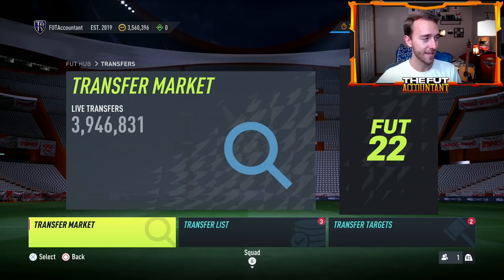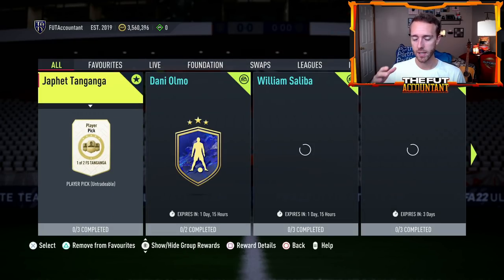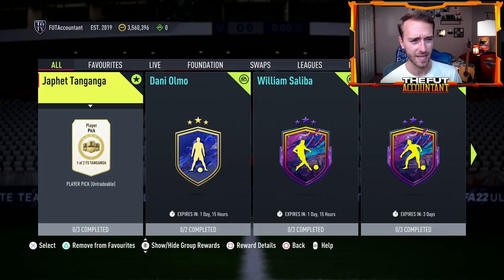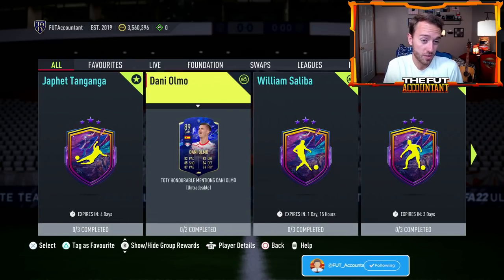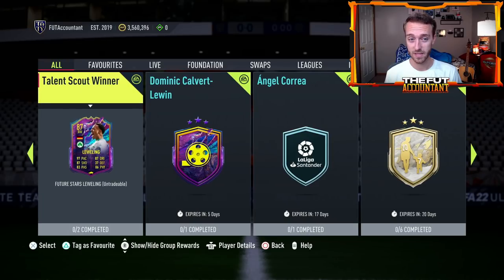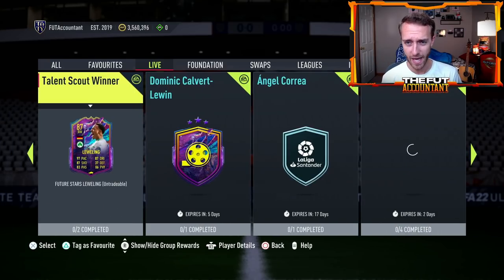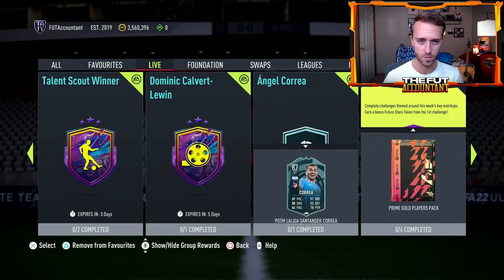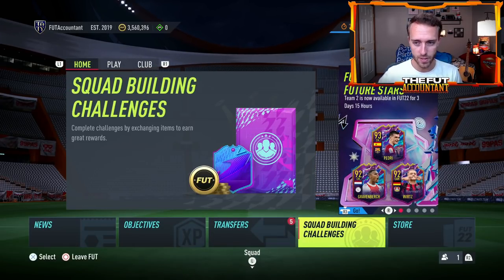That is not guaranteed to happen today on Tuesday, but I think it's possible. I believe the last two weeks we've had gamble SBCs on Monday and Tuesday of each week. When stuff gets added into the pack code, a lot of times it comes out the next day, specifically for packs. So keep an eye out for that SBC coming today. Yesterday we had a lot of SBC content — seven new SBCs — so I think maybe EA goes with a bit of a slower day today on Tuesday, where they release a Party Bag or some sort of SBC like that.